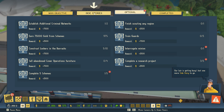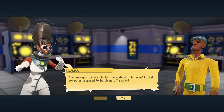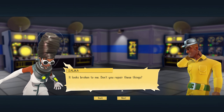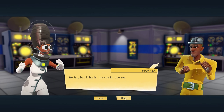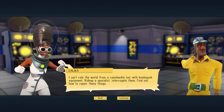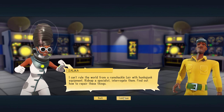So if we go to side stories — looks like the last one. 'Are you responsible for the state of this room? Is that computer supposed to be giving off sparks?' 'Yes boss, that's how we know it's turned on.' 'It looks broken to me. Don't you repair these things?' 'We try, but it hurts — the sparks, you see.' 'I am a scientific villain, I can't rule the world from a ramshackle lair with hunker junk equipment. Kidnap a specialist, interrogate them, find out how to repair.'